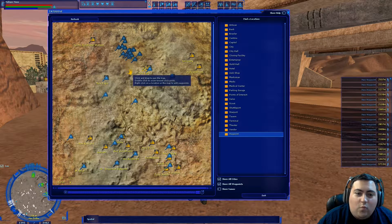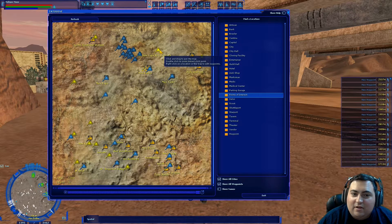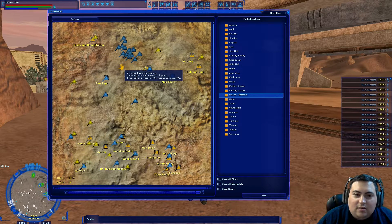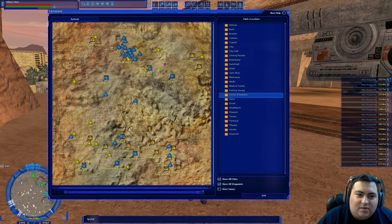Which is just west of the old Moss Espa pod racing track. So in case you never know, there's a point of interest — the old Moss Espa arena track up on the north side of Tatooine. To the west of there is basically where the boar spawns. I'm fairly certain the boar wanders, so this cluster of waypoints suggests the boar probably spawns somewhere in this area and will wander around.